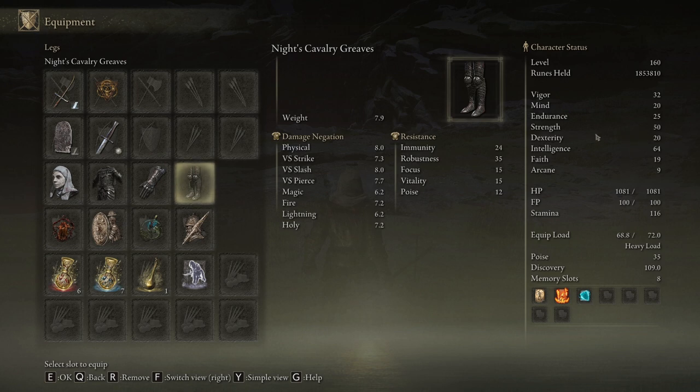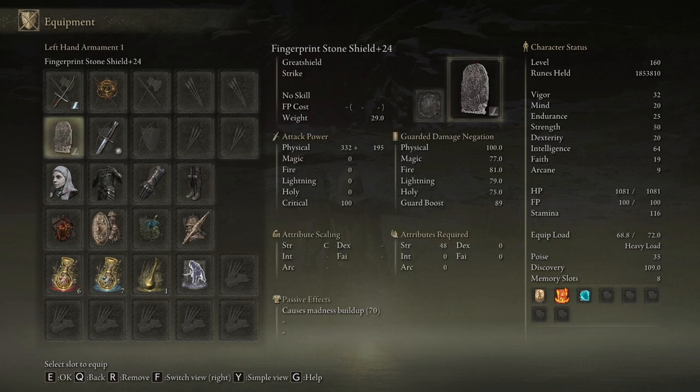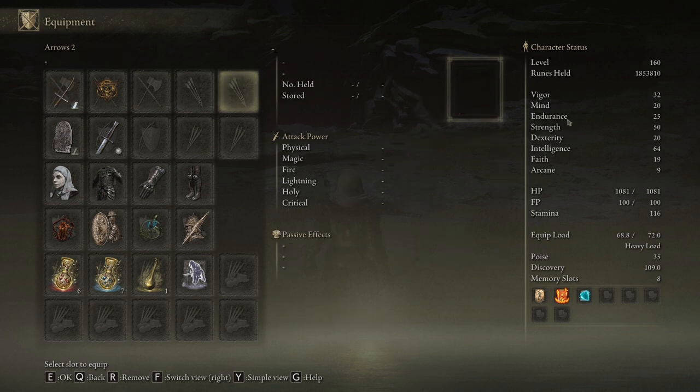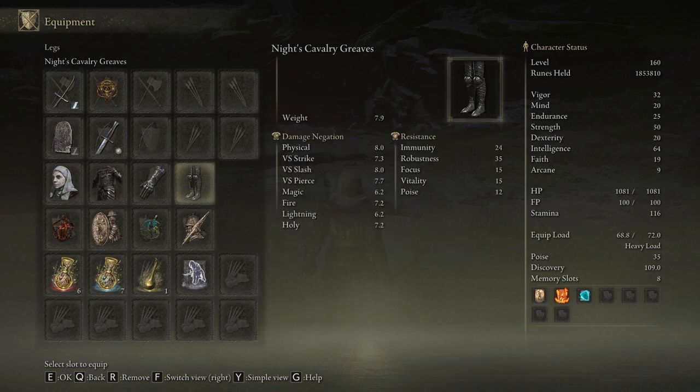Looking at our stats: with this setup you need high Strength and high Intelligence, for two reasons. One — equipping the Fingerprint Shield requires a ridiculous 48 Strength. Two — our spear scales with Intelligence because the Frost affinity is an Intelligence affinity. So we want as much Intelligence as possible for actual spear damage. We also need a lot of Endurance to equip this with any armor at all.